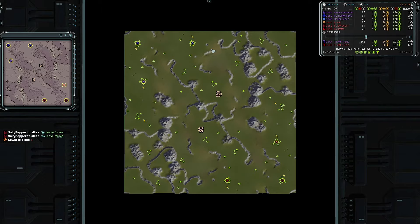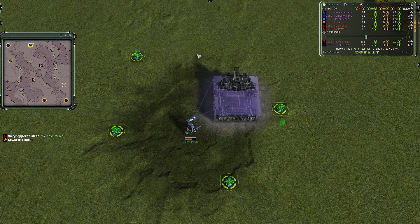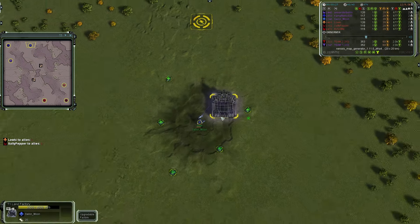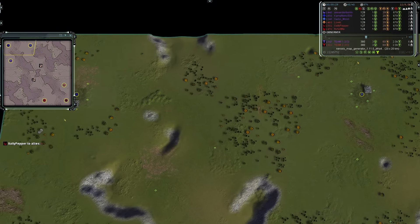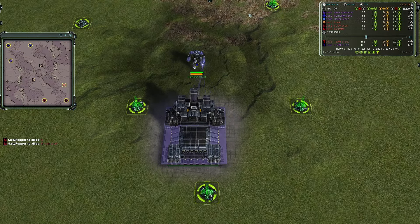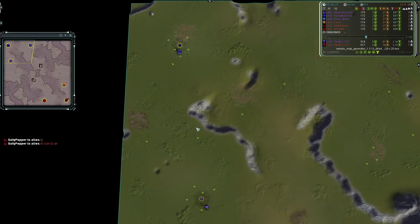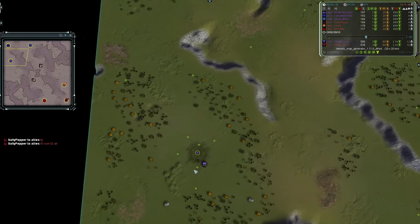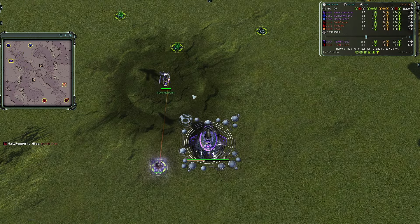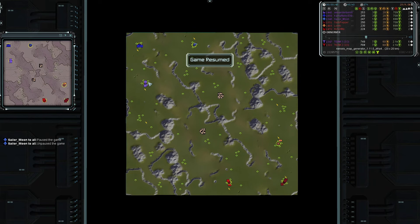Starting for team one's easternmost player in stitch blue, it is Sailor Moon going first line as a UEF. He is 1345 rated. To his west in royal blue it is Camp Kiss 500, going first line as another UEF, rated 1850. Last but not least for team one in the south, it is Alexander Berlin going first line as a Seraphim in amethyst purple, rated 1445. So team one has two UEF and one Seraphim.